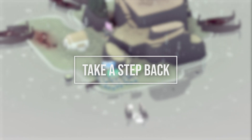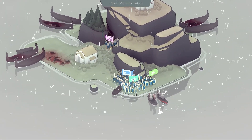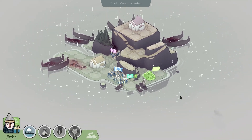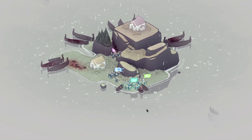When an enemy boat reaches the shore, ensure your troops are not standing on the nearest tile, as they will get knocked back by the enemy boat. However, if you have the shore-footed trait that grants significant resistance to knockback, stun and launch effects, the enemy boat knockback will not affect your units.